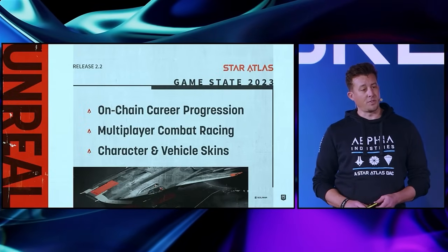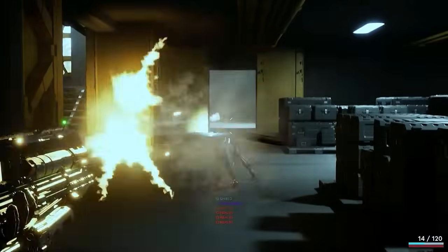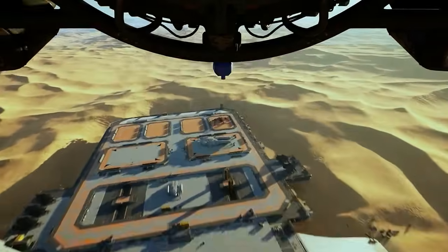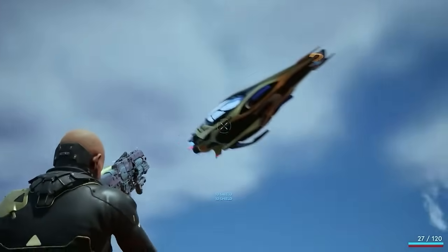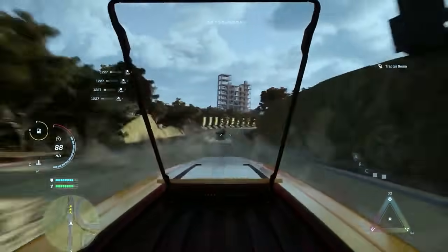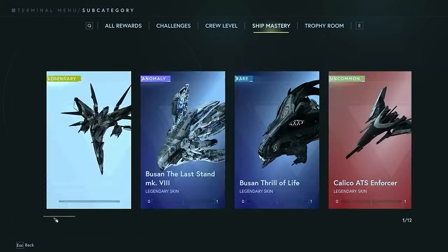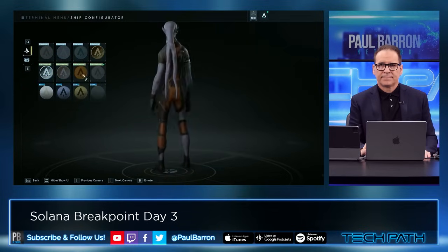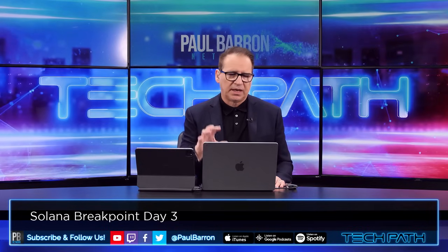The big feature release of version 2.2 is a competitive combat ground racing course. With 2.2 you're going to have access to ship configuration on-chain, ship mastery on-chain, and character progression or XP systems fully on-chain. This creates massive opportunity for creators to customize, mint, and sell their own skins. Star Atlas is going to be, I think, one of the major game breakouts for Web3.